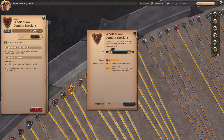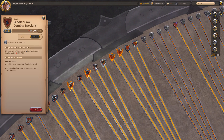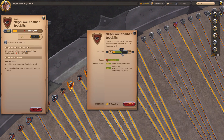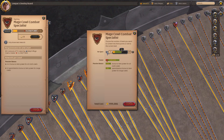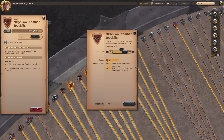For example, if we decide to take out scholar's cowl and respec it all into mage cowl, we can spend all of those credits and get to around level 62 in mage cowl. So it's as simple as that — respeccing costs you silver, but specking into something new does not cost silver.